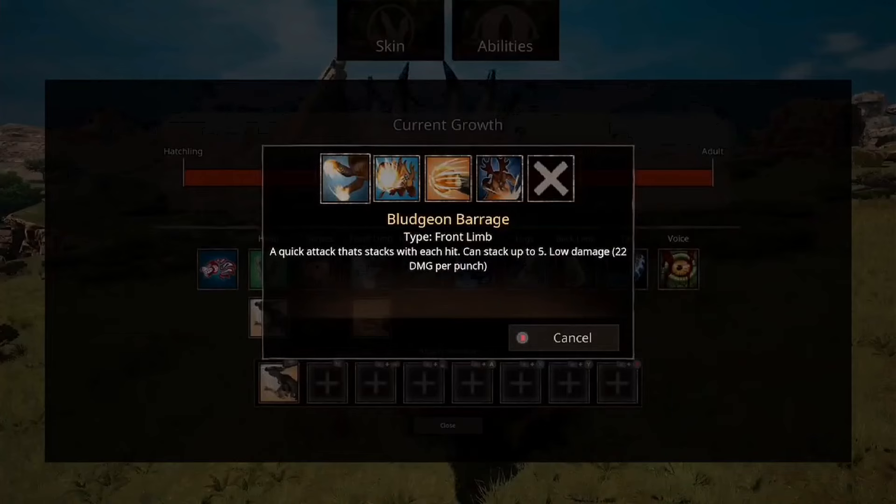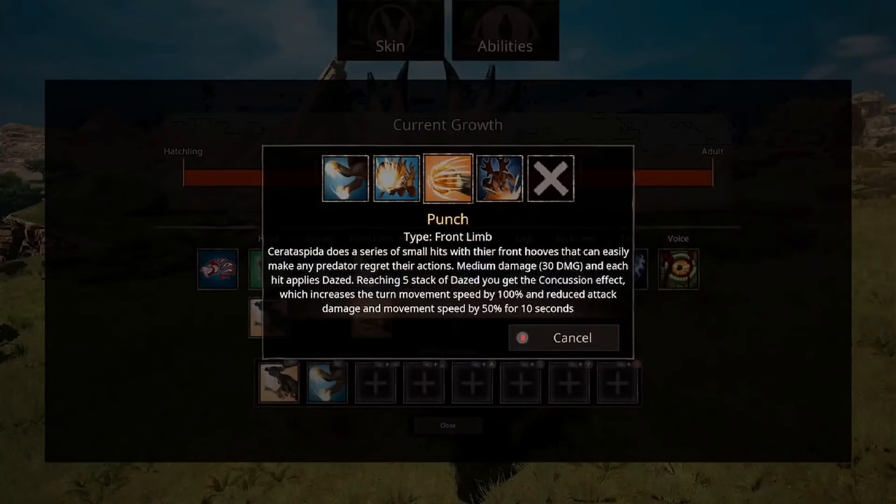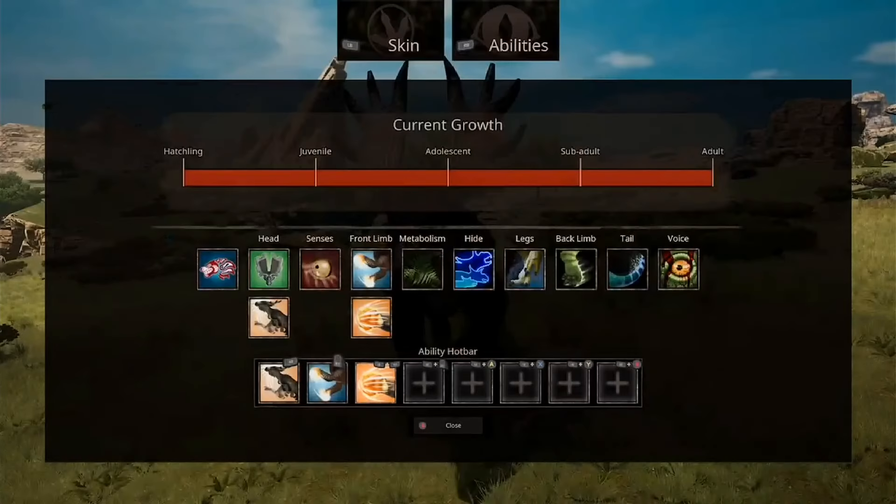Now for the front limbs — that was head attacks and senses, so now on to front limbs. We have Bludgeon Barrage: a quick attack that stacks with each hit, can stack up to 5, low damage at 22 per punch. Then let's have a look at Punch: does a series of small hits with their front hooves, medium damage 30 damage, and each hit applies dazed. Reaching 5 stacks of dazed you get a concussion effect which increases turn movement speed by 100% and reduces attack damage and movement speed by 50%.